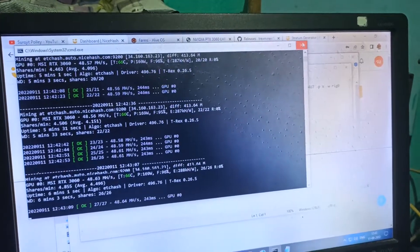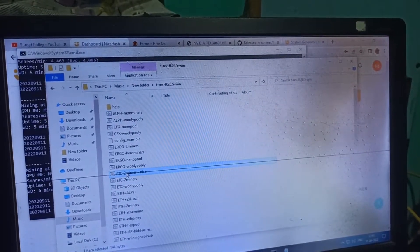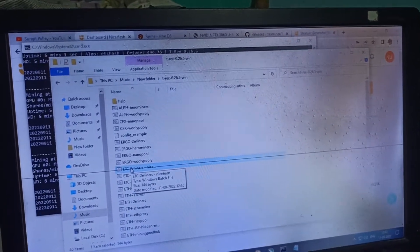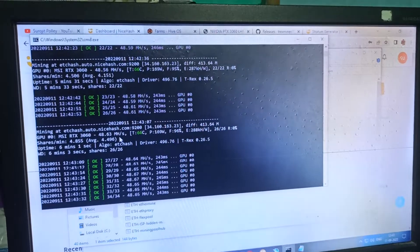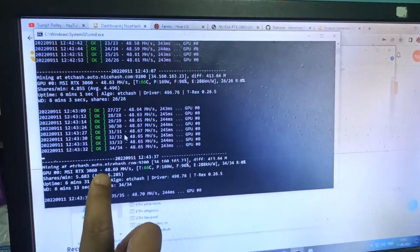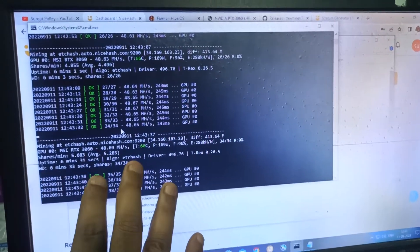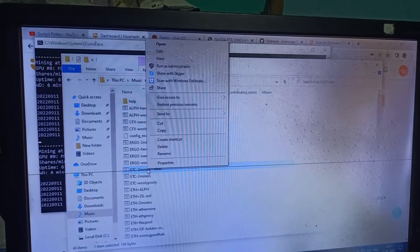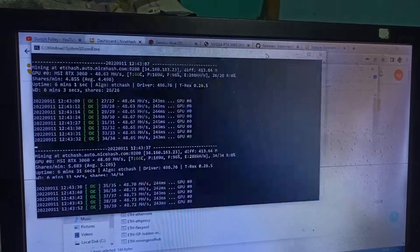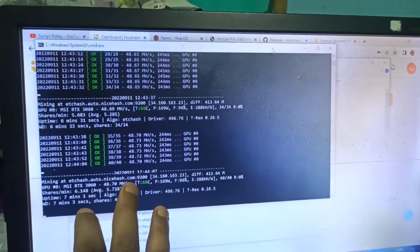Here we can see it's now running. One more thing: if you start the mining just by clicking and hitting enter, the LHR unlock will not trigger, and your ETCHash rate will be around 26 megahash on the RTX 3060. Whether it's an LHR card or non-LHR, it gives you the same 26 megahash. But if you run it as administrator, you get 48.69 megahash with no problems.